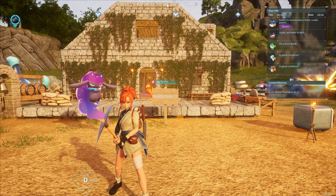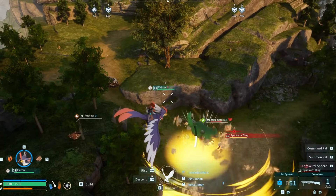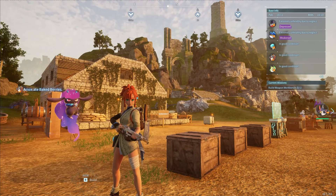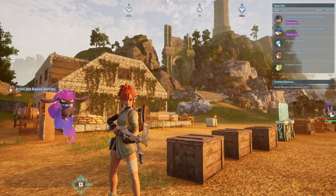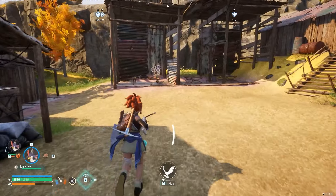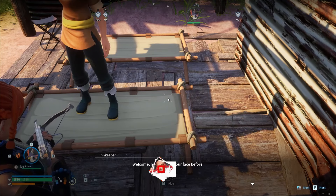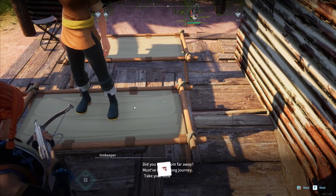Hey everyone, welcome back to Palworld! I just finished setting up my base and I'm off to explore smaller settlements. Along the way I had to witness a mammoth take down six guards — incredibly intense. My main goal right now is to locate a pal that drops seeds or wheat. Let me know in the comments who does that. I also stumbled upon a helpful merchant. Before we dive in, drop a like and hit subscribe!